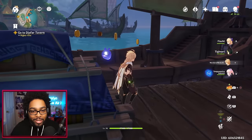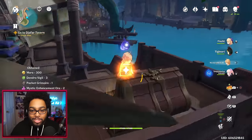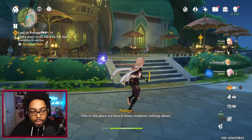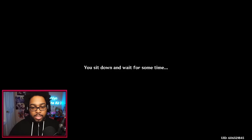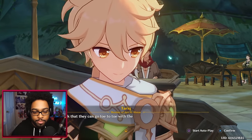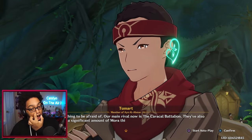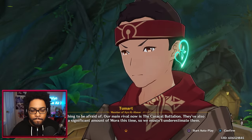They still have Fontaine, Natlan, Snezhnaya, Khaenri'ah, Celestia to go — this music is going to destroy me by the end. Oh, a chest! Precious chest right on that big ship — go get it if you haven't. We did see this backside area in the trailer. This is the place those students were talking about. 'All right, let's find a seat and see if we can spot the group.' Sitting down... 'Once we reclaim the power of the Scarlet King, they'll be the first the boss punishes. Our main rival now is the Caracal Battalion — they've amassed significant mora this time, so we mustn't underestimate them.'